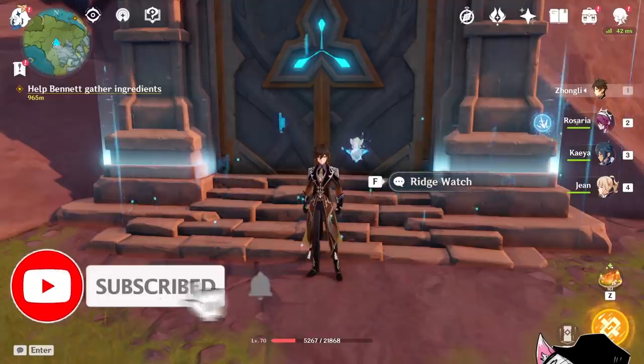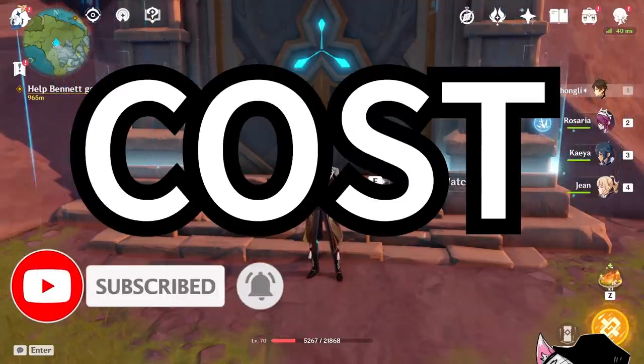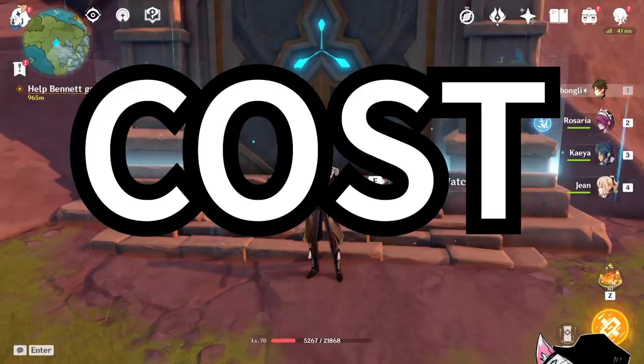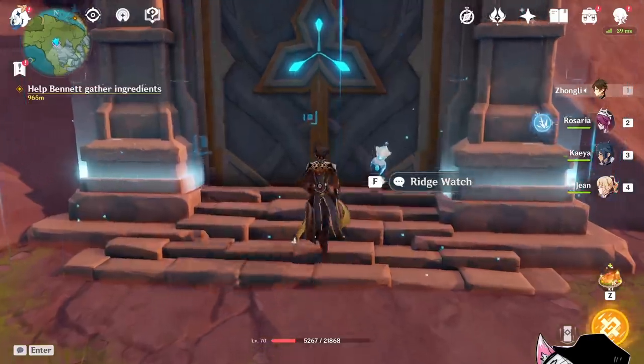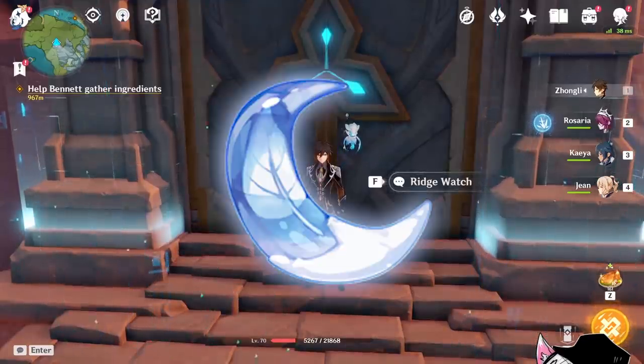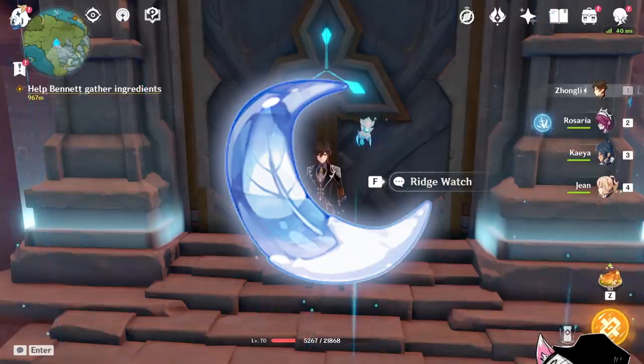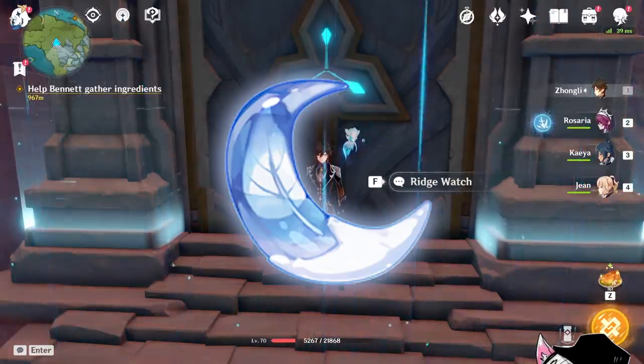The first and most important concept I want to talk about is resin cost. Because of the new artifact just coming out, you have to go to the domain and farm for it, spending resin in the process. As everyone knows, resin is very sacred and expensive, especially for free-to-play players.